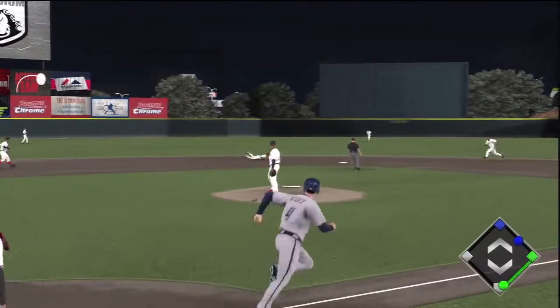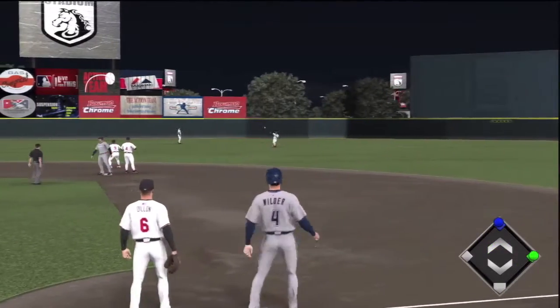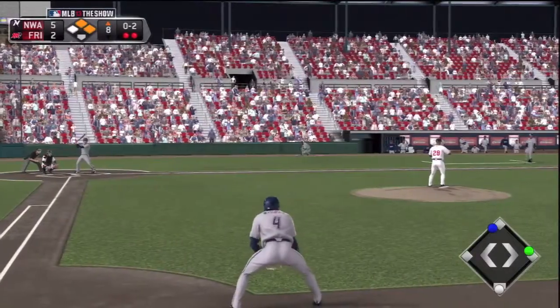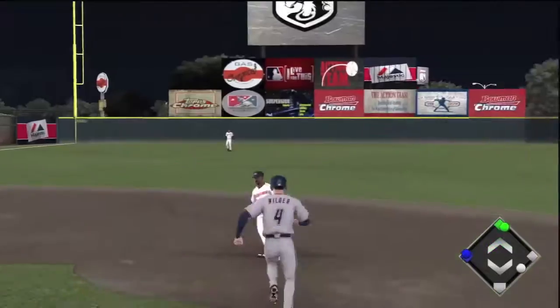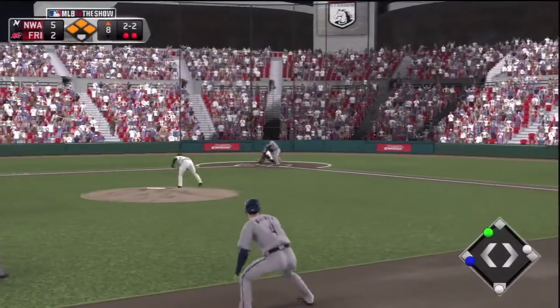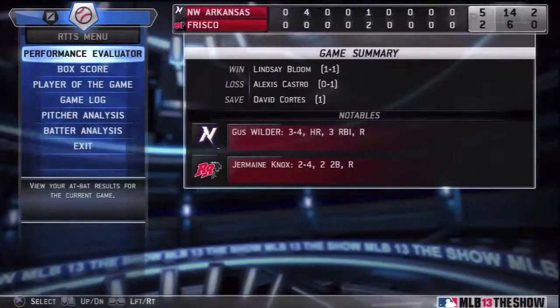Top of the eighth, we're up five to two. Wilder takes it up to center field, just right past the shortstop. If he had any reaction time he probably would have got that one. We got a — he just bloops it right over the catcher. Wilder gets on second. Here we go, and of course he strikes out.